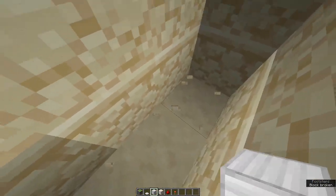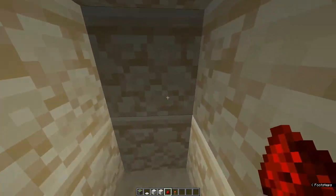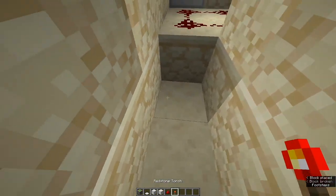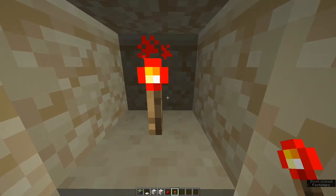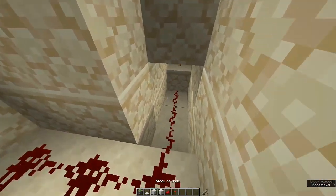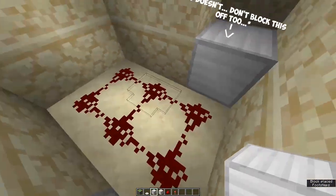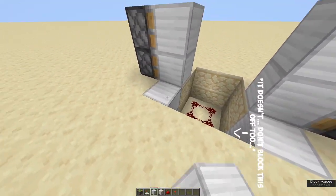For me I prefer it to be covered. Next, you do the same on the other side — three blocks down like this, then a redstone torch, and then place some redstone dust. Cover it up if you want, and hopefully it still works.